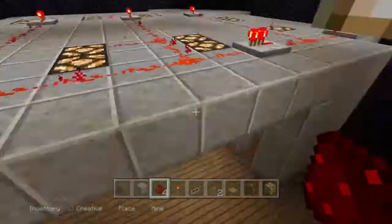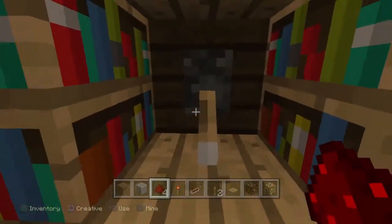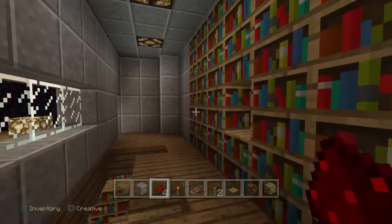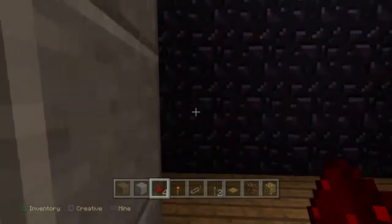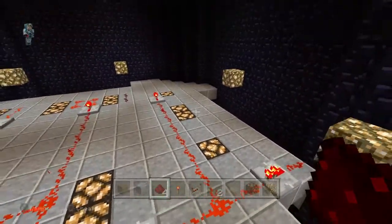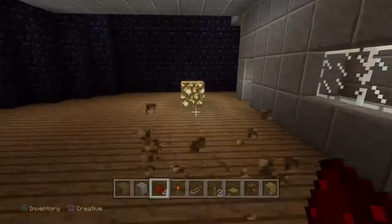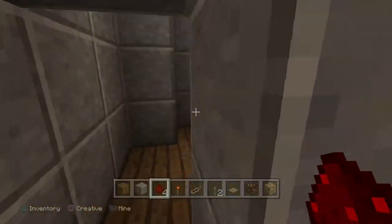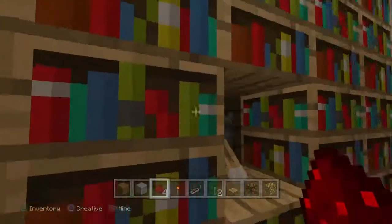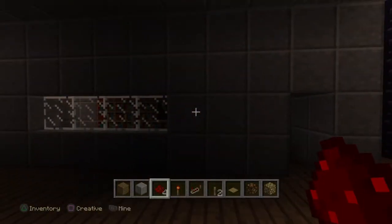Voila — we have lights. I tied those lights in. Lights are on, hit the switch, lights are off. Voila, and there you go — basic Minecraft lighting 101.